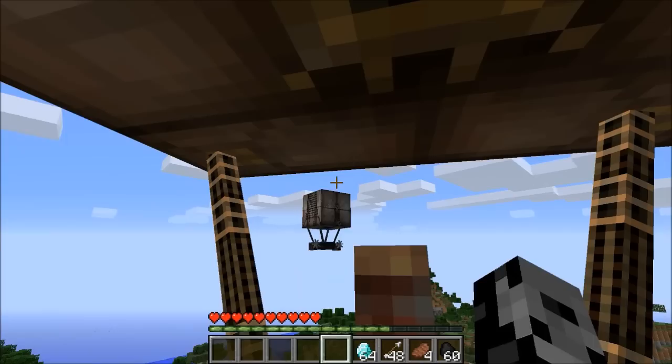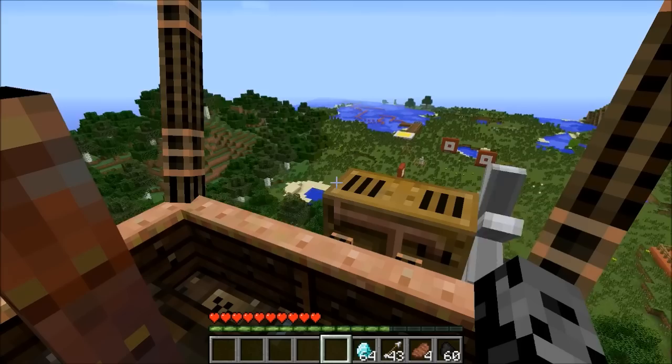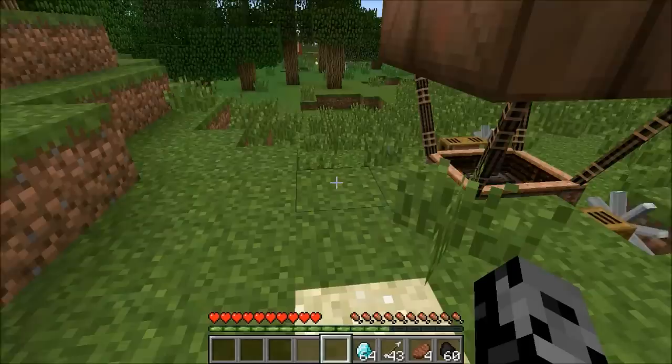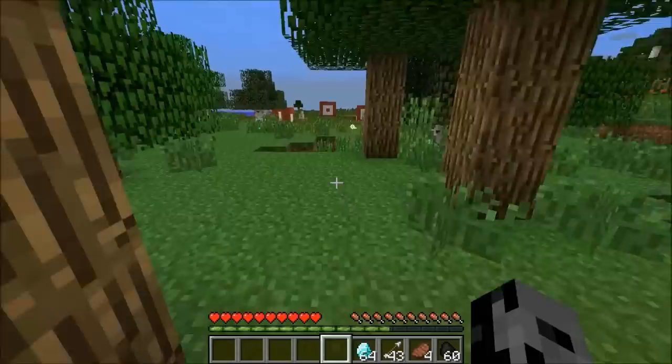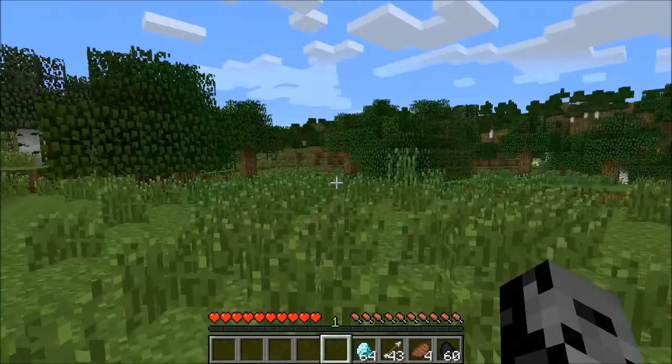How cool is this? I am freaking fighting a pirate right now! We've got to take this dude down. There we go — I don't believe they actually drop anything, maybe just experience. Let us land and check it out. You can land super quick — look at that, that is crazy. I searched around for so long and I actually hadn't seen any of those, and I'm glad we finally found one during the review. That's amazing! I think they just dropped experience, but still so cool — when you're flying around you can actually get attacked by pirates.